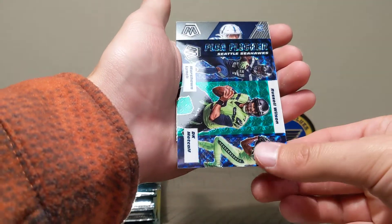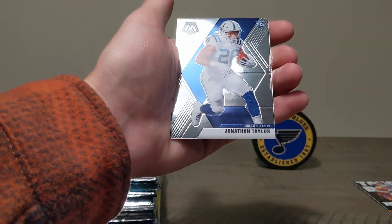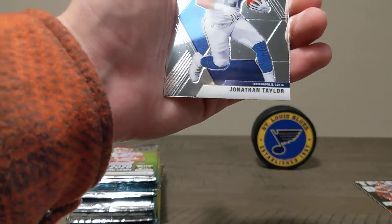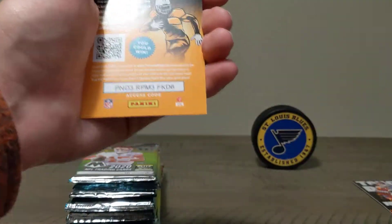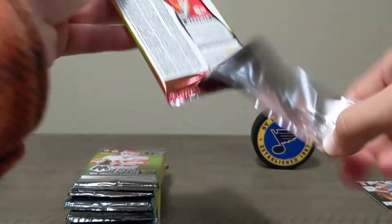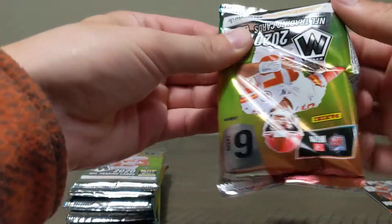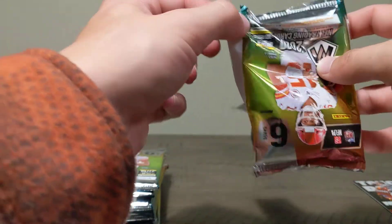Flea Flicker green Mosaic — those are pretty cool when they're the Mosaic silvers and stuff. The Flea Flickers are neat. And the reporter card — what a dud to have that. I don't know if you guys saw who was on the back there — this must be like a Pro Bowl or something.